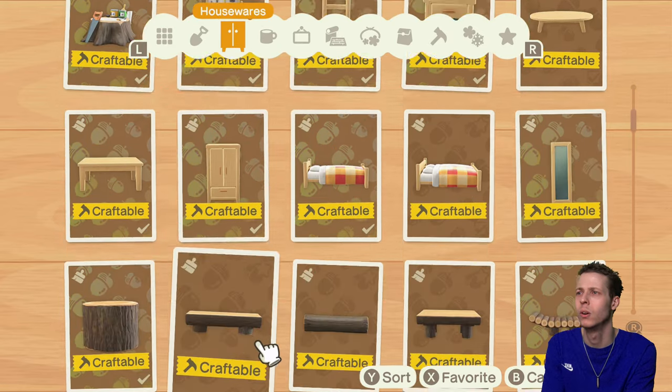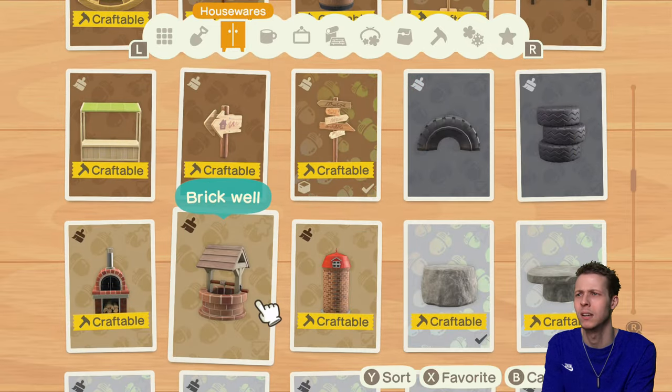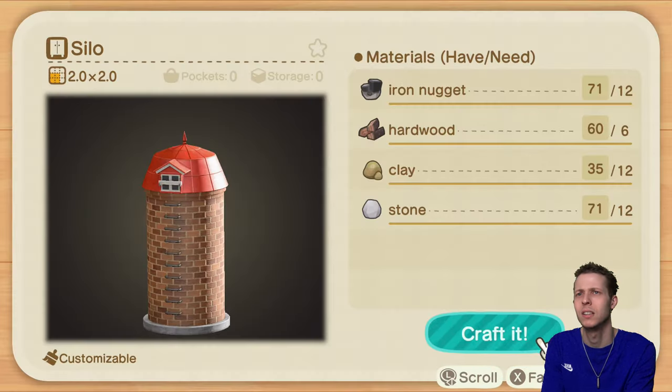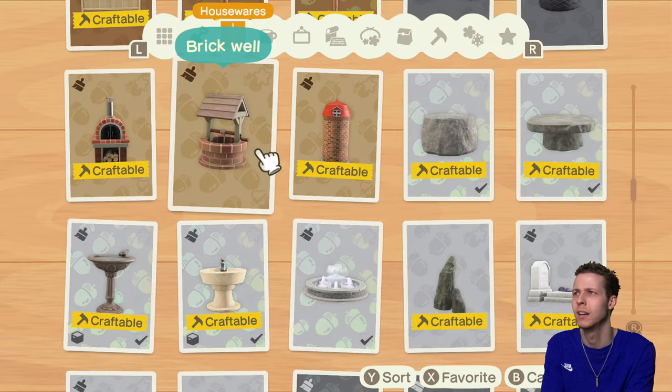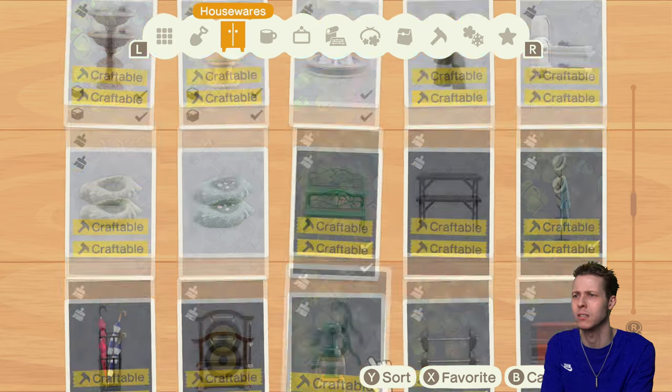I think I can build water pumps. God damn, you need a lot of stuff for them — I'll build those after. Oh, a brick well, look at these! We've got some very good things.